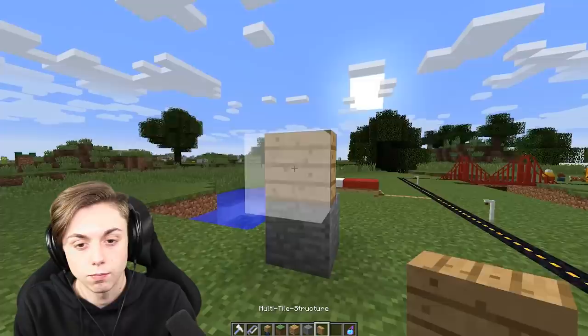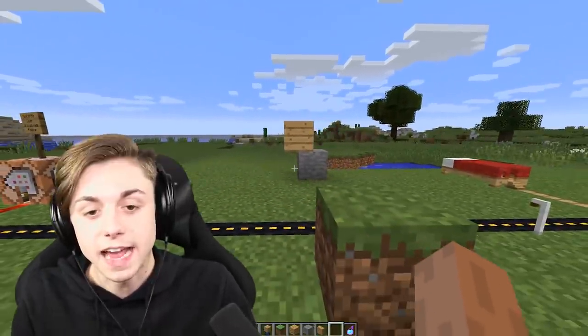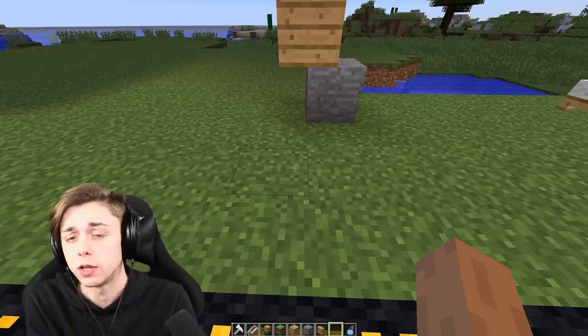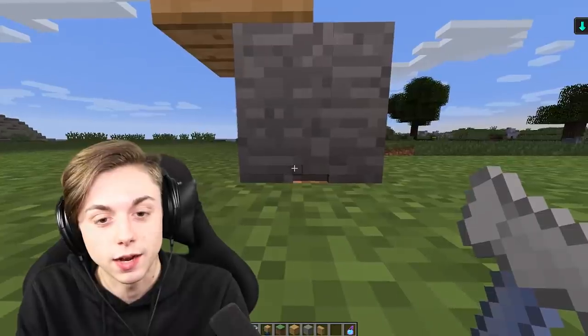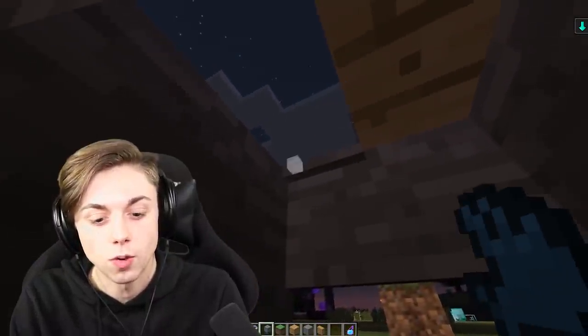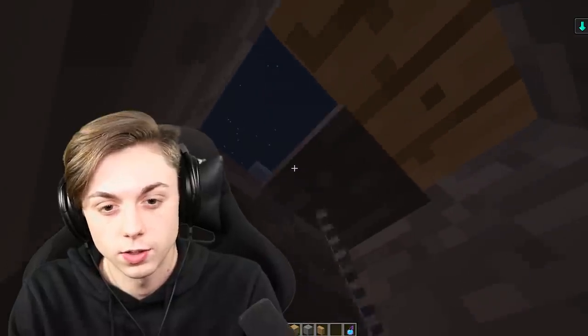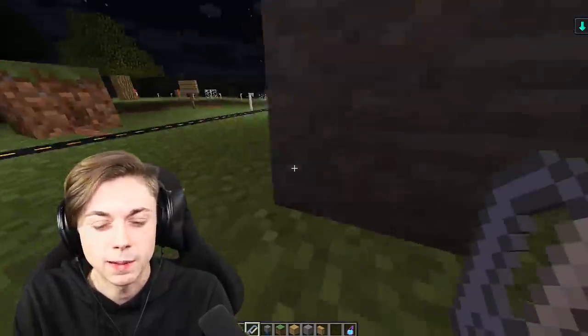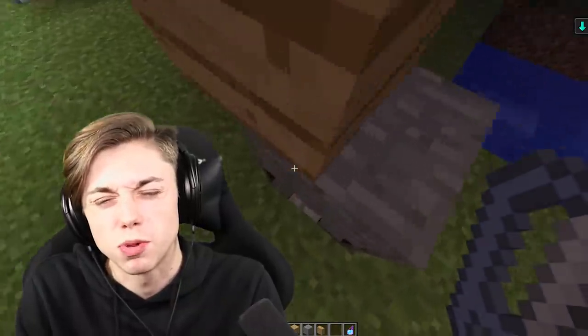Now I can middle-click and duplicate that right there — and we have the cursed block! Now the hard part is making it a functional house. This is going to take a lot of excavation. This is the most interesting house I think by far. This is how every house starts — just a shell. It's gonna look normal from the outside but the inside is obviously going to look very different. I'm maximizing space: one block for walls, one block for ceiling.